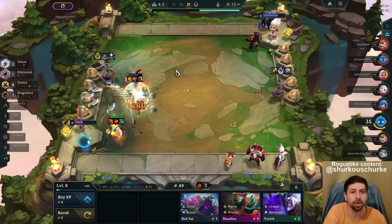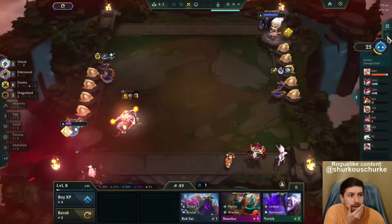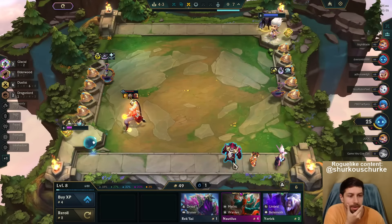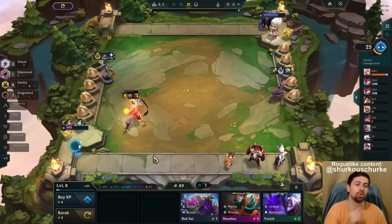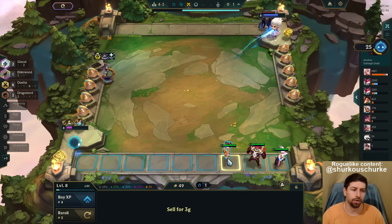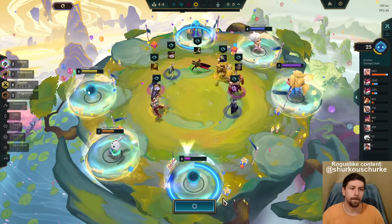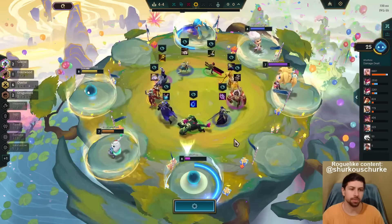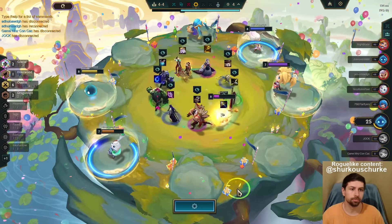We stun him? Break — not enough. This just 1v9s me. Irelia is not doing enough with the Glacial Mallet — I think I won't go Glacial Mallet on Irelia. I'll actually go another thing on her. Oh, there's a Wukong — that's wild.